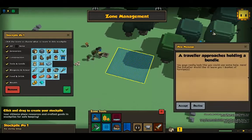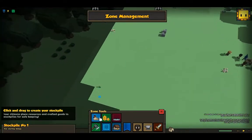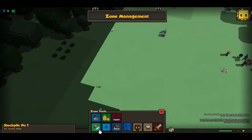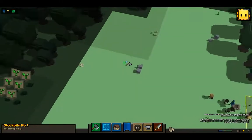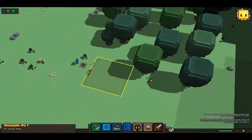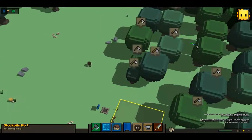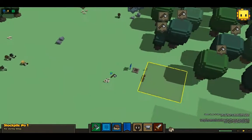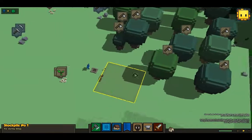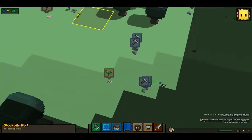A traveller? You guys really look like you could use some help here. The travellers would like to leave you one basket of turnips. Good, I need turnips. Thank you. Why is this dark? Let me harvest berries, and harvest more berries. And harvest trees, harvest more trees. Stone, random flowers, stone, more stone. Let's harvest all this stuff.